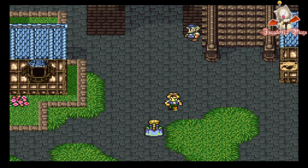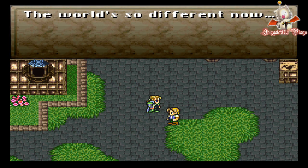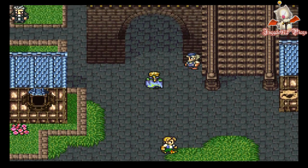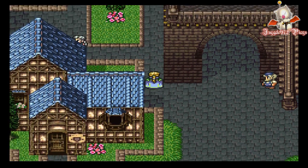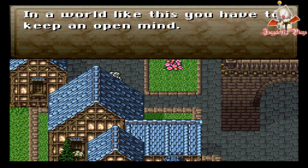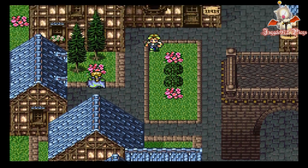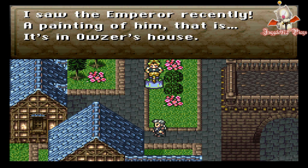We are headed to Jidoor, looking for Realm. The music is just... oh, the world is so different now. It really is. I think I've seen a lot of carrier pigeons flying to Miranda — well, we already took care of all that. Mystery solved. In a world like this, you have to keep them in mind. I saw the Emperor recently — a painting of him, that is. It's in Owser's house.